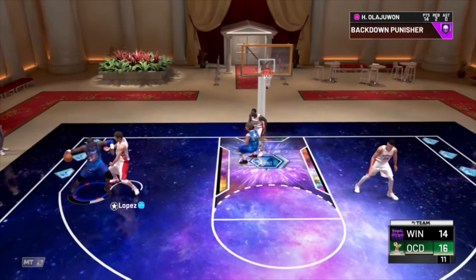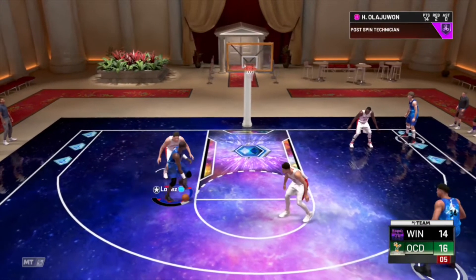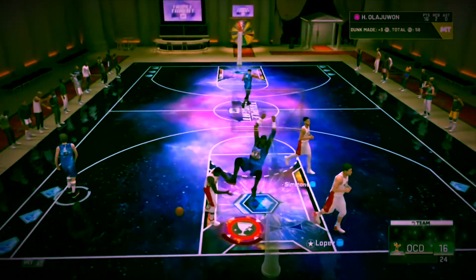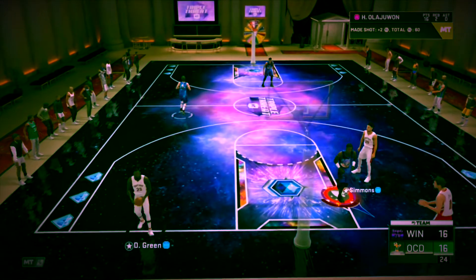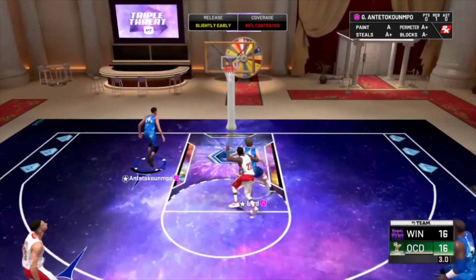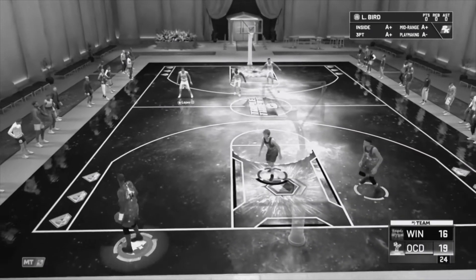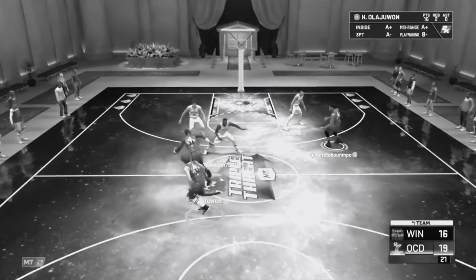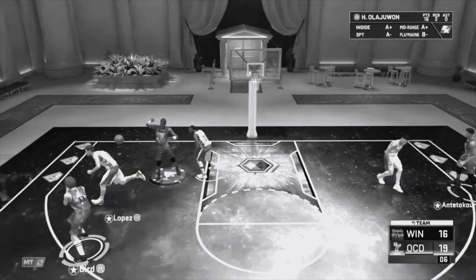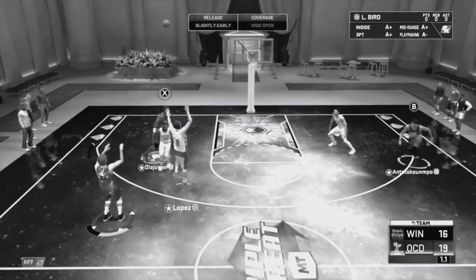Olajuwon. Brook Lopez fat body — purspin. Hakeem, he's taking over, badge activated. I just need to win this game. That's like 80-something percent covered, bro. I'm not going to win now. He seals 16-0 and hits the dumbest three on me, bro. Like, what is that? I'm trying to get a good gameplay for you guys.